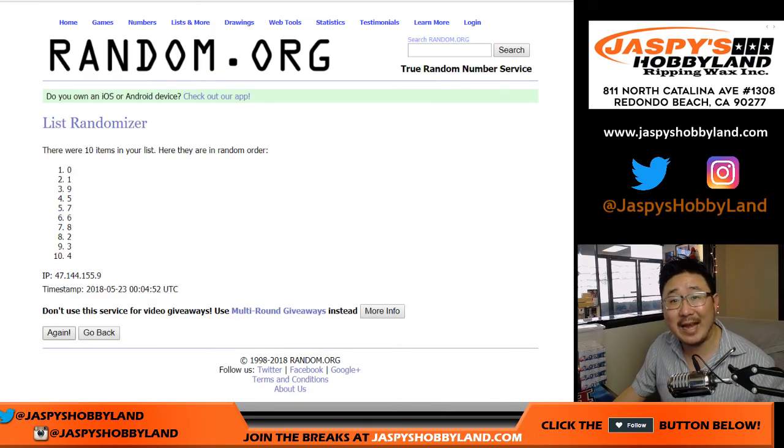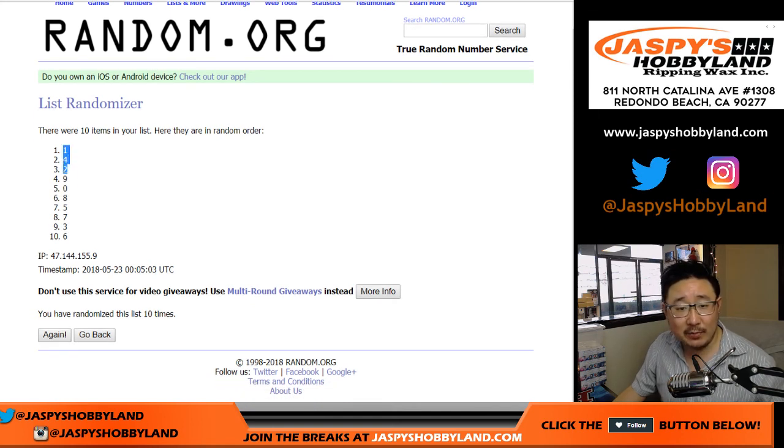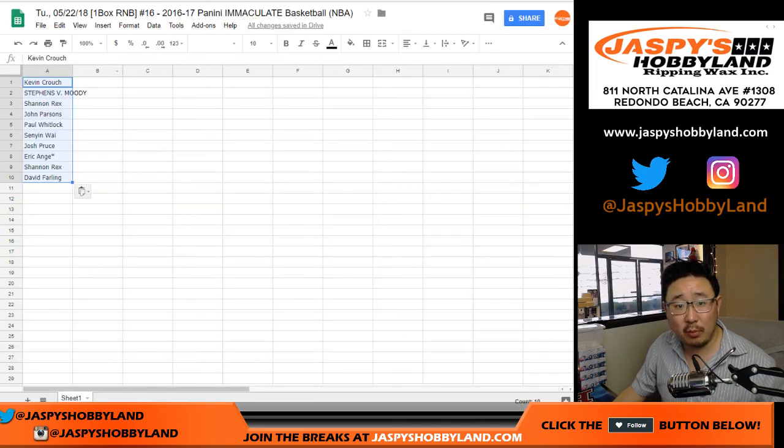Remember, spot zero gets you any and all redemptions. I think everybody has read the item description, of course. Four, five, six, seven, eight, nine, and tenth and final time. After 10 times, we got one down to six in this one box break.